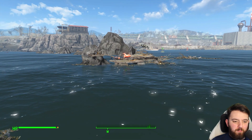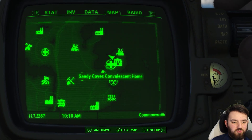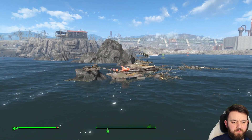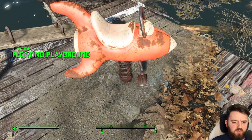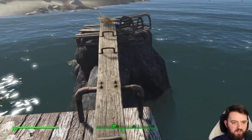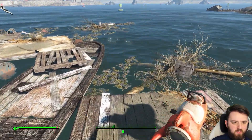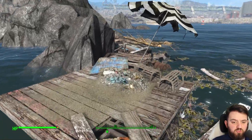Every so often there's an unmarked location that surprises even me. This is located just beside the town of Salem out towards the sea, and it's a collection of rafts. Curiously, there is a playground — well, bits and pieces of a playground. There's a seesaw and someone has cobbled together a boat, a couple of pontoons, and this is the result.